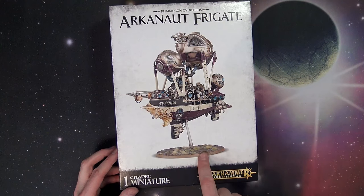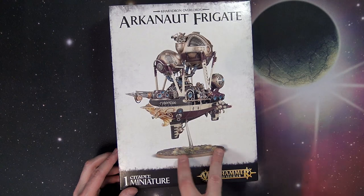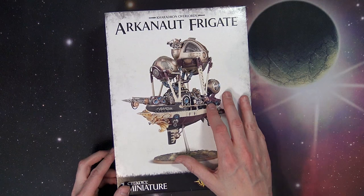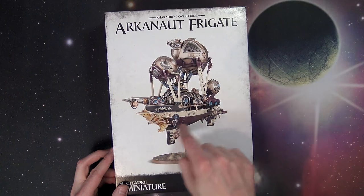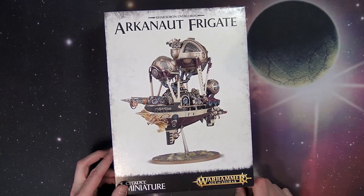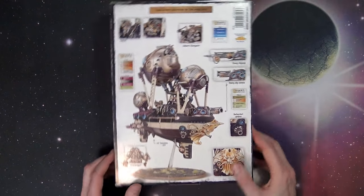It's on a Dread Knight or Flyer-sized base — I think it's a 120mm oval — just to give you an idea of the size. This is an $80 kit from Games Workshop itself. It features 88 components. It comes with the base and that brand new cool flying stem.